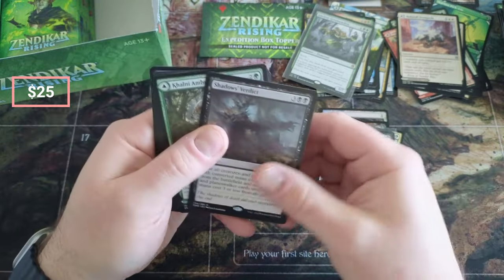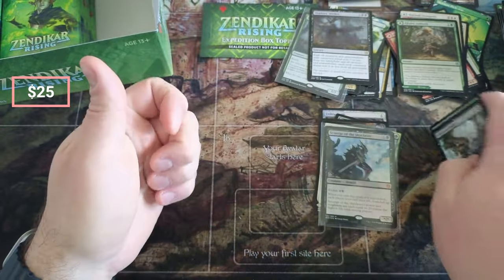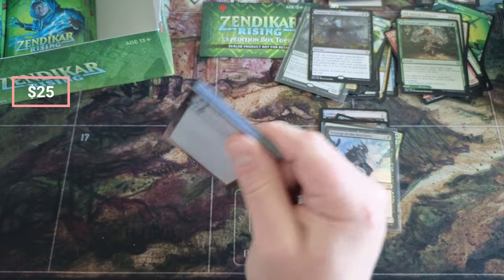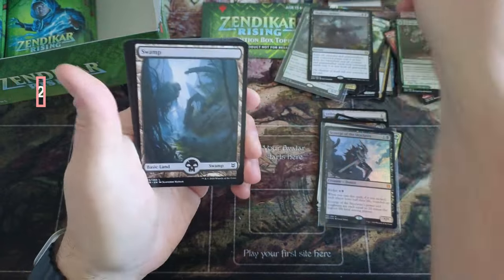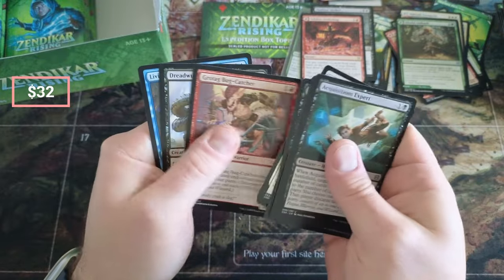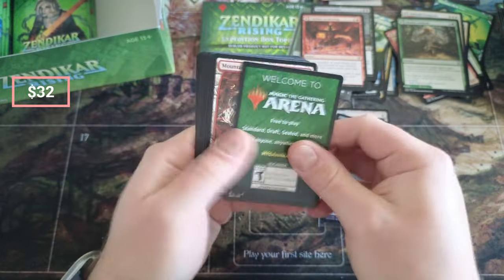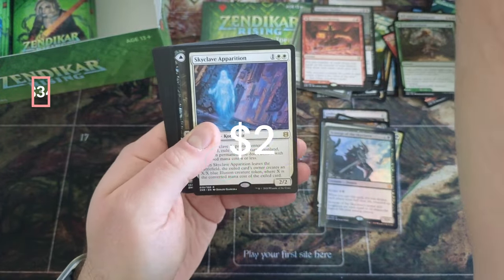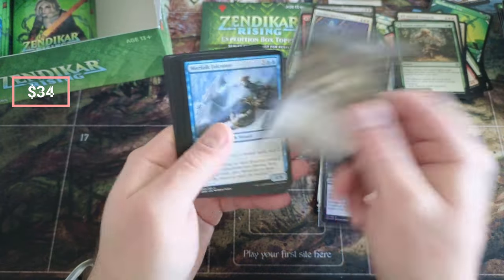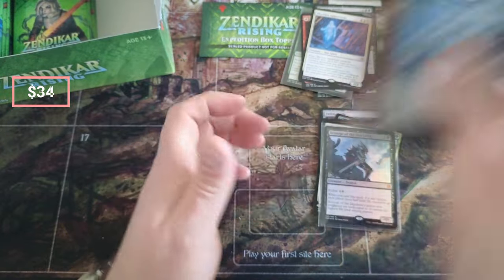I also want to get you guys some really good deals on accessories and things like play mats — talking like play mats for $10, really good deals. Apparition — this was like the most played card from Zendikar, I remember doing this all over Arena, and they fell in value. Last time I looked it was like a buck fifty, it's been a while.